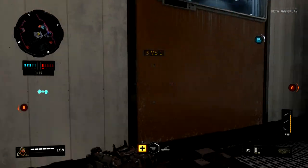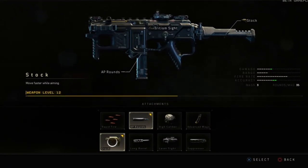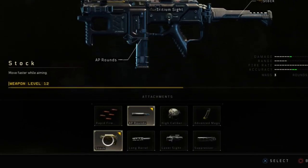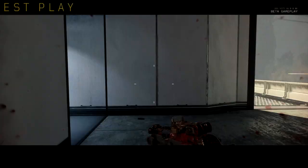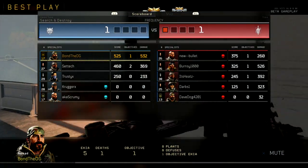Last but not least, an attachment you want to have on the MX9 is Stock, so you move faster while aiming. Most of you will know in Call of Duty that you want this on assault rifles, but I find it works great on SMGs as well, definitely in this game because hip fire is quite bad and you can't drop shot. This really helps making sure that you aim down the sight while moving quickly.